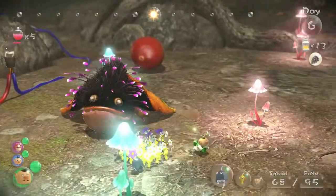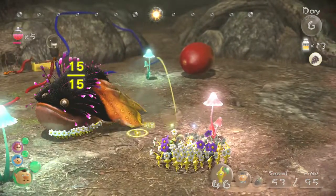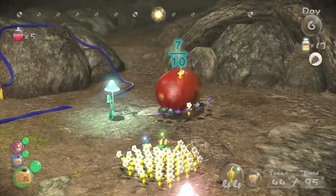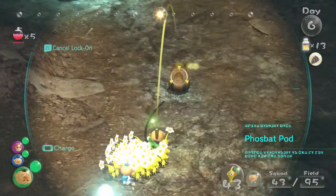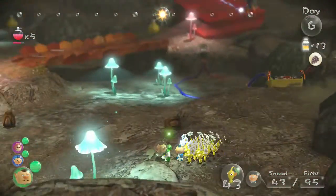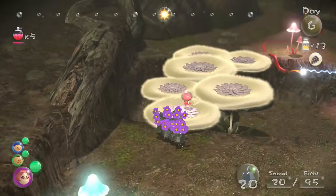We have got the captain here, and we've got to carry the theme — the Phosbat corpse. We've got a lot of yellows right now — fifteen. Let's give the honor to the Rock Pikmin to carry it, and I haven't enough — three of those. There's a lot of nectar here if you destroy those, but I don't need nectar at this moment. Using the shortcut. Switching back to Brittany actually — I didn't need her. Going back with Brittany to base.